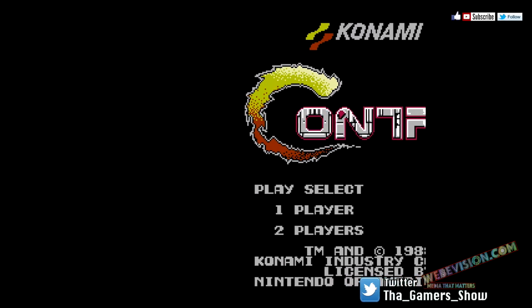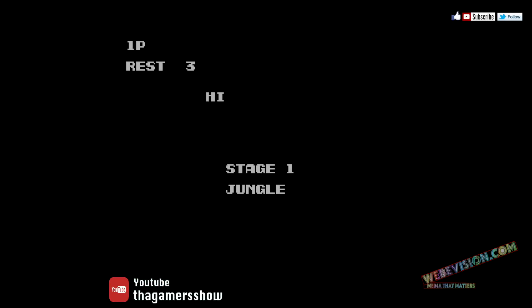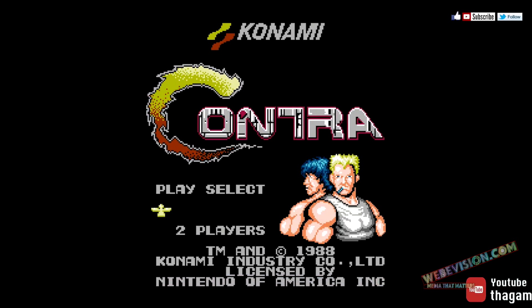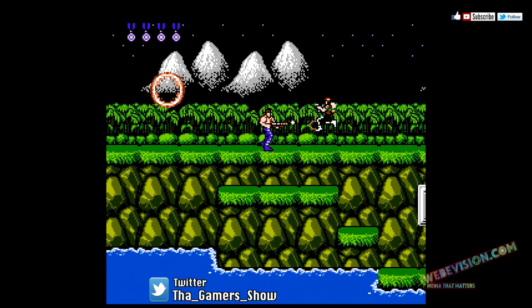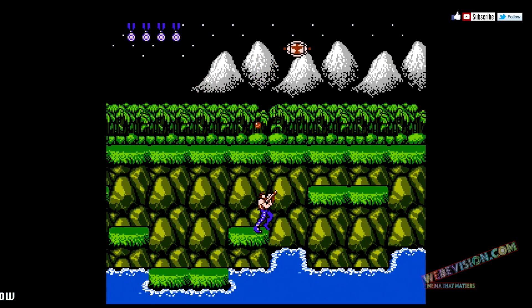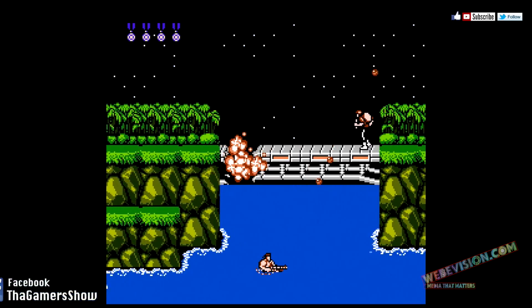Up, up, down, down, left, right, left, right, A, B, select, start. Now you see we got 30 lives. Keep in mind I tried to do this code a couple of times. 30 lives, and it works.